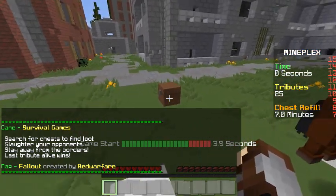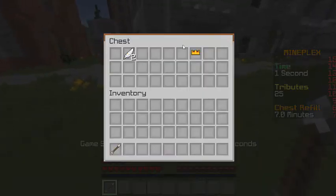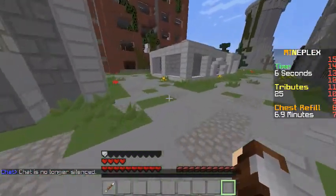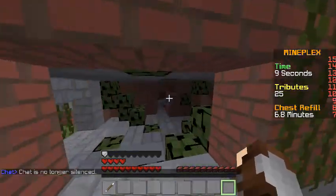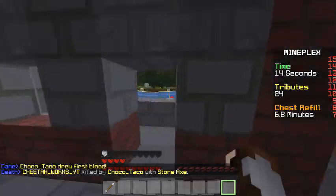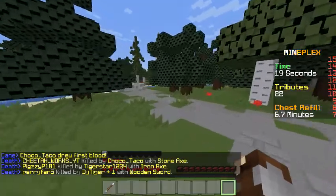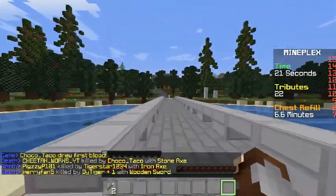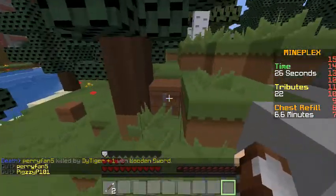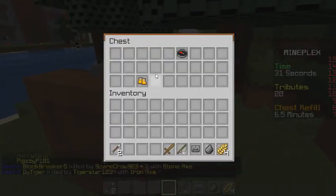I'm going to try to go for this chest right here, see if it has a weapon or anything. Nope. I'm going to try to go over here and see if I can find a chest anywhere. There's a chest — the grass is blocking it. Sword! Awesome.